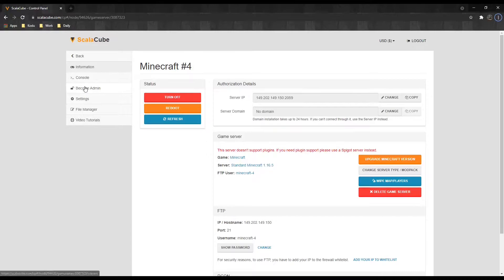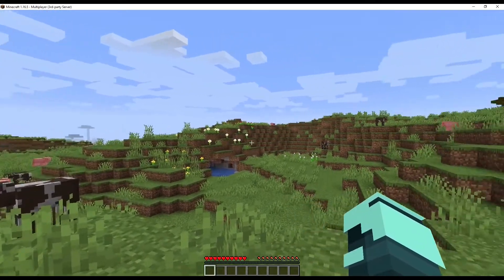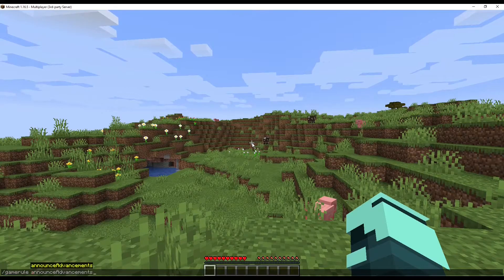You have to be an administrator, OP, for this to work. See our guide on how to make yourself an admin on Minecraft. Log into your server. Type in slash game rule announce advancements false.